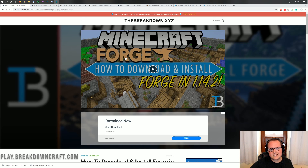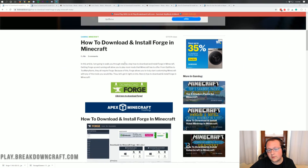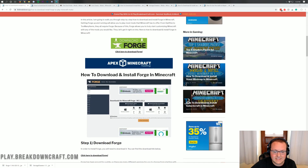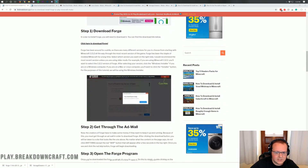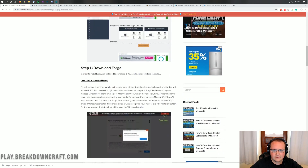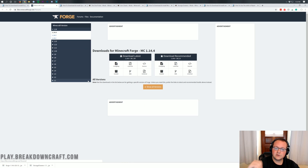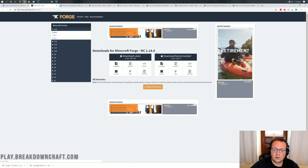Let's go ahead and get started here with Forge. The first thing you want to do is go to the second link down below, which will take you to our in-depth tutorial on how to download and install Forge. We're going to be going through this in our video today, but if you have any issues or need more detail, come back to that tutorial. Once you're there, go ahead and click the green Download Forge button, which will take you to Forge's official website where we want to make sure we're downloading the 1.14.4 version of Forge.